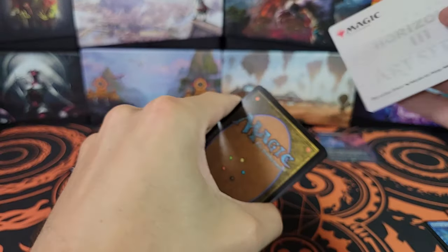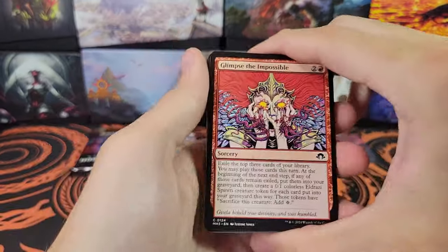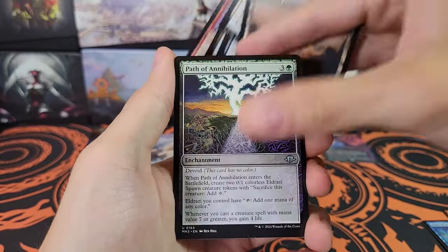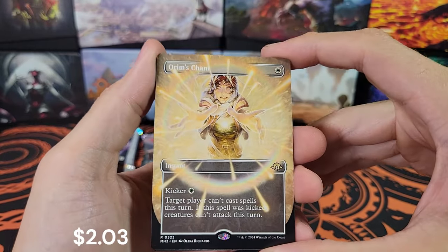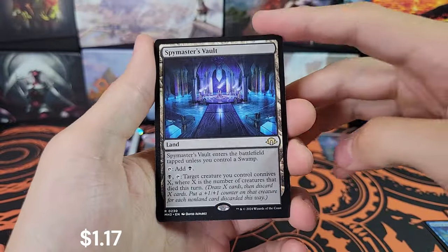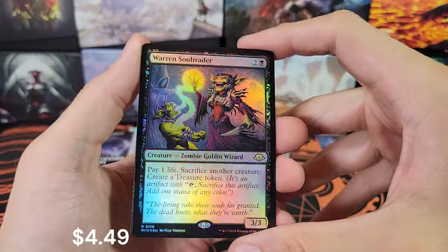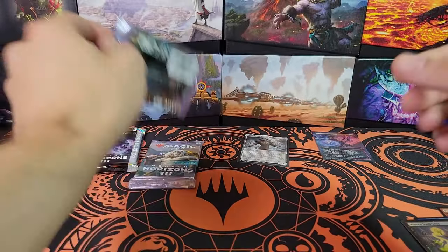Another art card — not sure which one. Pack six: glimpse the impossible, dross claw, fraven charm, path of annihilation, solar transformer again, and an orm's chant — very cool. Spymaster's vault again, that's unfortunate, but war soul trader in foil is good though — very cool. Two play packs left and then the collector pack; we'll slow roll that one since it could be really good or really nothing.